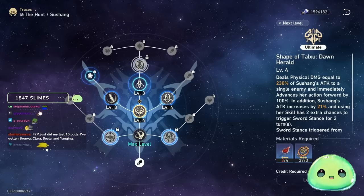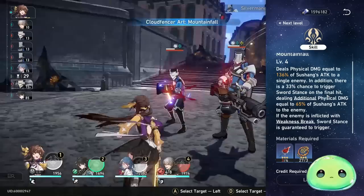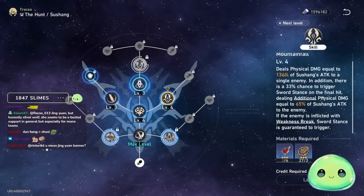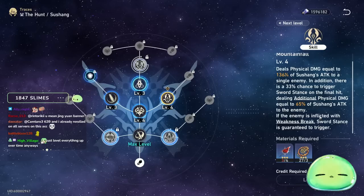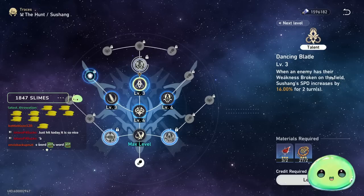I'd prioritize leveling either skill or ultimate — try to level them at the same time. Her skill deals physical damage equal to her attack, and there's a 33% chance to trigger Sword Stance, which deals additional damage. That gets applied to the enemy when their weakness is up. But if the enemy has weakness break and no white bar above their head, it guarantees the trigger. So every time an enemy doesn't have a shield, 100% use your skill ability to deal that additional damage.